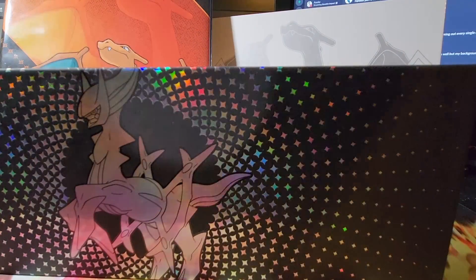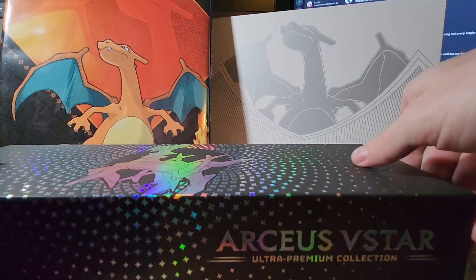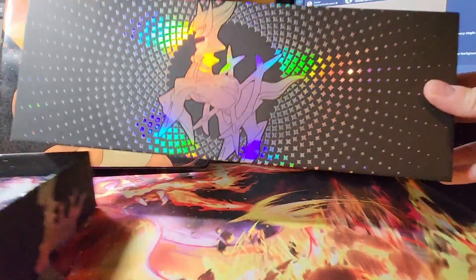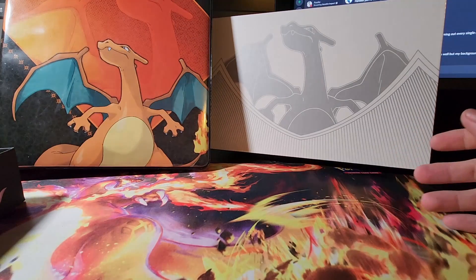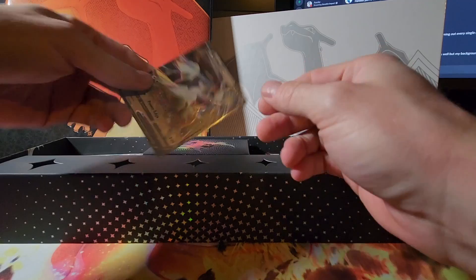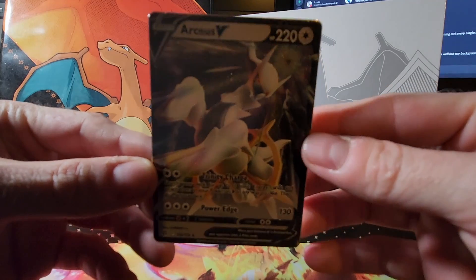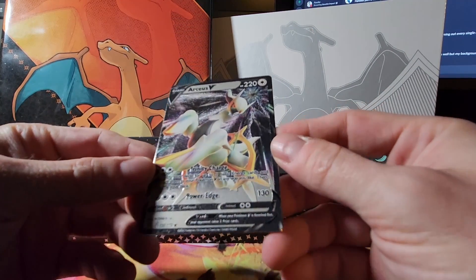Let's see if it's going to open like the Charizard box, or if it has magnets. No, it's a smooth slide up. Look at that — that is just amazing, look at the art on that, so nice. First thing in the top of the box is this beautiful Arceus metal card. That thing is just beautiful.